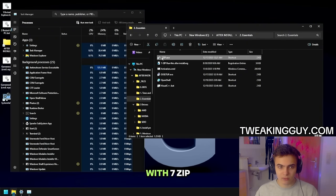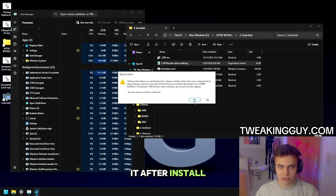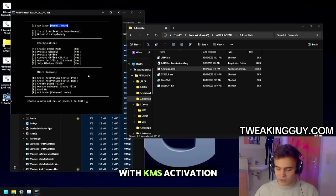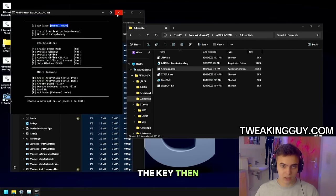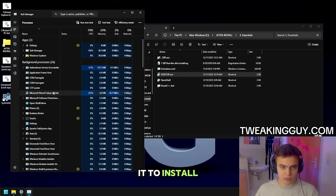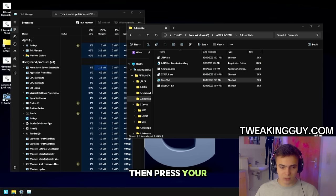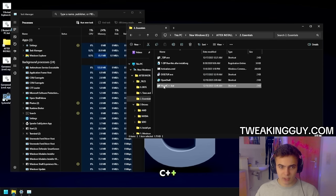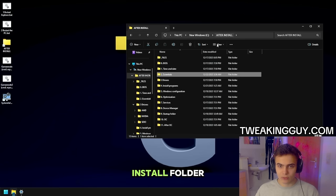Start with 7-Zip — run it, then run it after install. Then you can activate your Windows with KMS Activation: just press 1, then press any key, then close it. Then run DirectX Setup and wait for it to install. Then install Open Shell, press Windows key, and click OK. Then run Visual C++ Redistributables. Then go back to the After Install folder and we're going to go to Drivers.